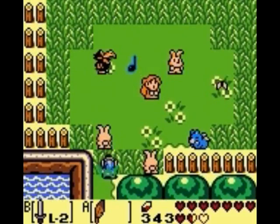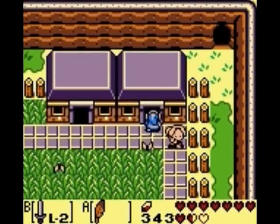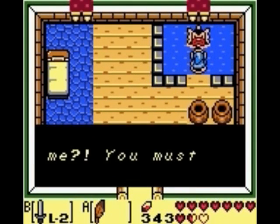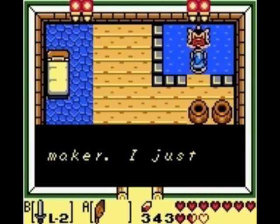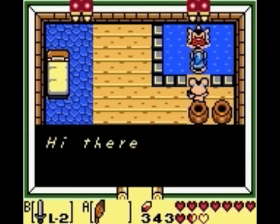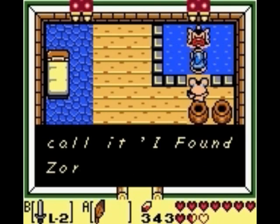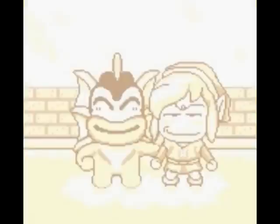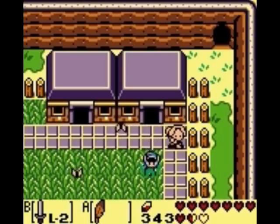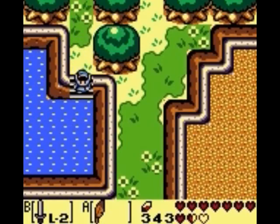We want to head back over to the main part of Animal Village and enter the northeast building. Now that we have the magnifying lens we can see a Zora who says: 'Hey, you can see me! You must have a magnifying lens. I'm not a troublemaker, I just want to live in peace.' These river Zora are sort of like the enemy Zora, not to be mixed up with the Zora from Ocarina of Time or Twilight Princess. The river Zora are more like the evil Zora.